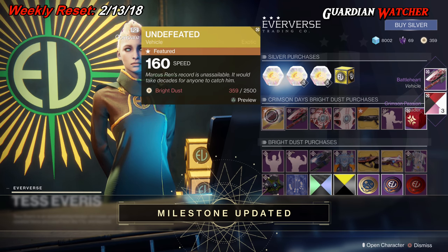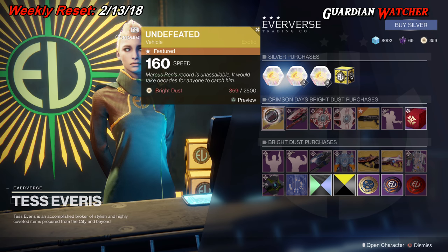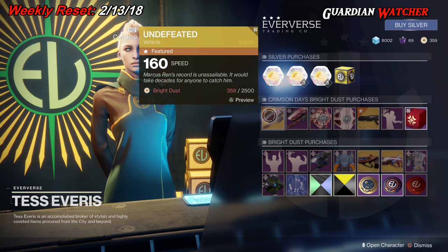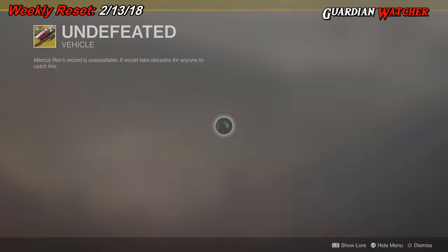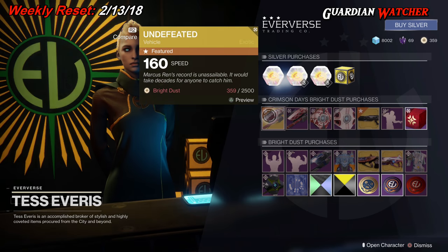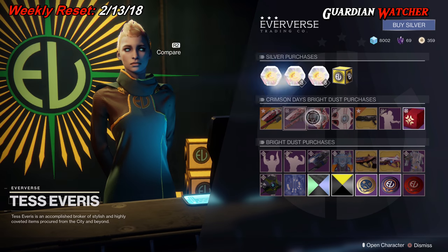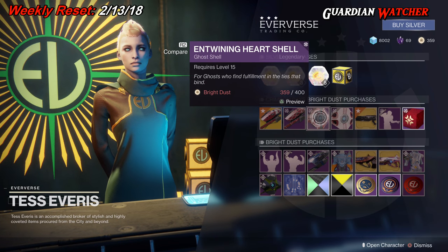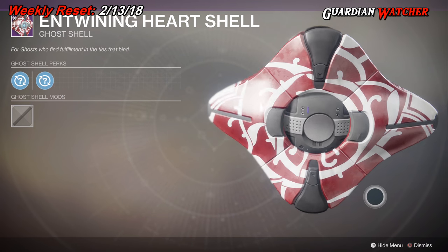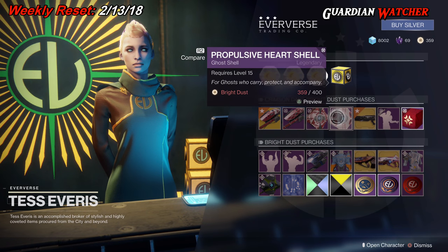We got the Battleheart and some shaders. There's also an update to the milestones — we need to talk to Lord Shaxx. For the Crimson Days Bright Dust purchases, we have the Undefeated Sparrow, which is actually a different sparrow from the one we've seen. Next we have the Battleheart Sparrow and the Entwining Heart Shell. I'm actually broke, so I don't have that much Bright Dust unless I give up a bunch of shaders and ships. Next we have the Propulsive Heart Shell.